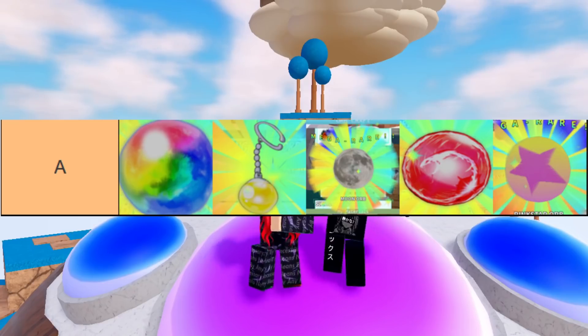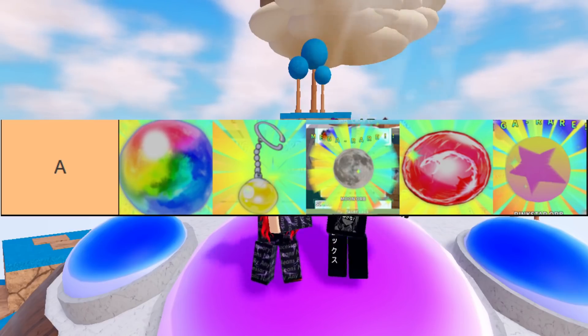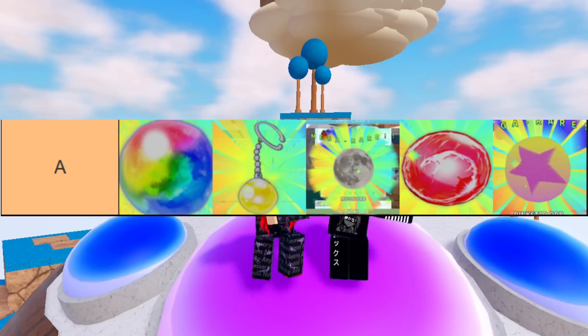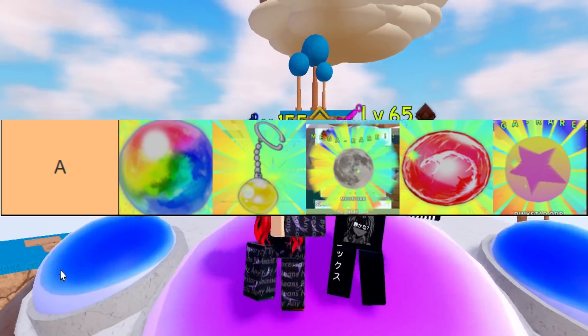Moving into A tier — these aren't in any particular order. First is Gogeta's Orb. Gogeta is pretty good, especially if you use it with Vegeto, and it's really cheap and great for Trial 3 — I think it's the best Trial 3 unit in my opinion. You could probably even get away with it in infinite mode. The Vegeto Orb is also good, but it's so expensive. You might as well get the Moon Orb — the price difference isn't that much and the Moon Orb is just going to give you more damage overall.